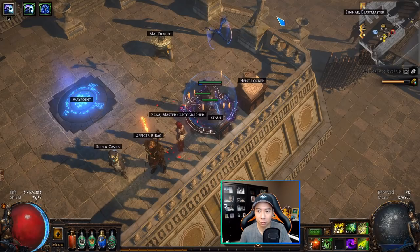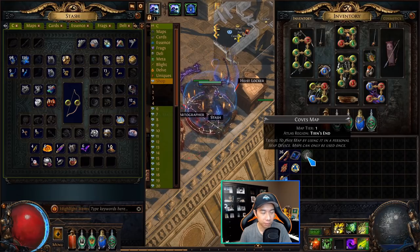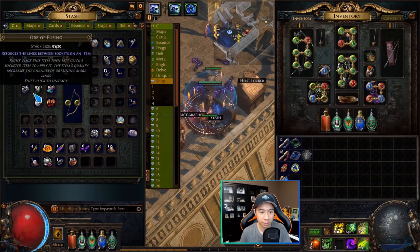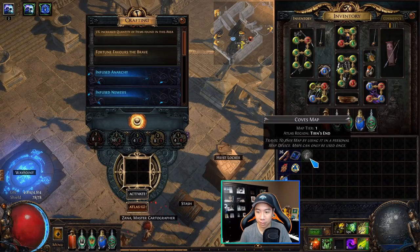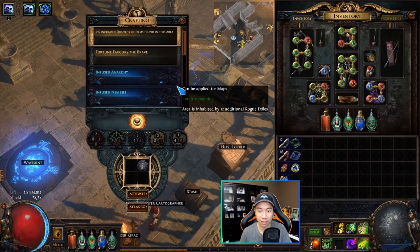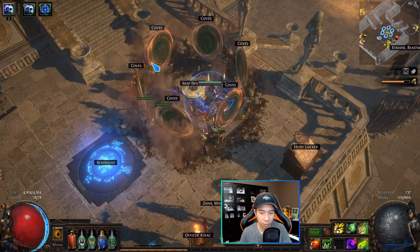You start with the first four maps in the middle and complete those. To run a map, you take the map — maps are craftable by the way, you can make them blue with transmutation and alteration orbs, or rare with orbs of alchemy — and you put it in the map device, which you should have gotten from the post-campaign quests. You can put the map device in your hideout, put the map in, activate it, and that opens six portals to an area you can zone into.